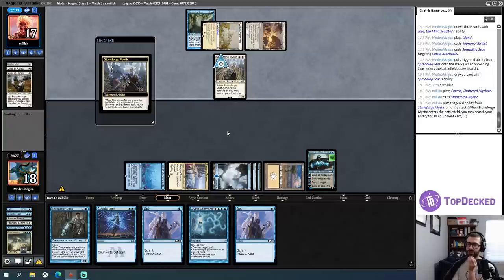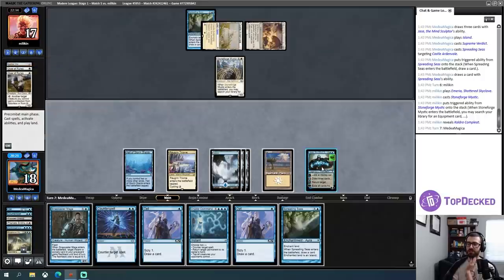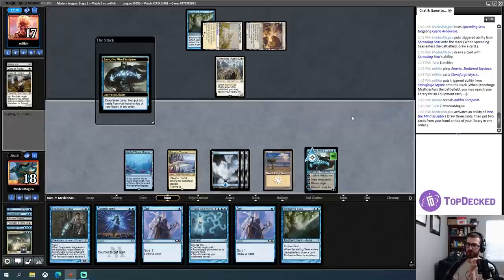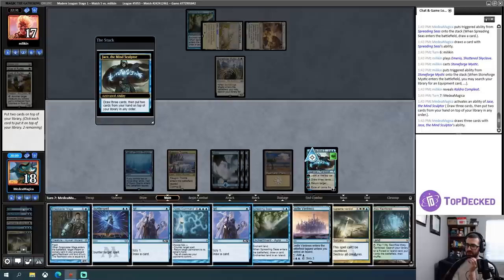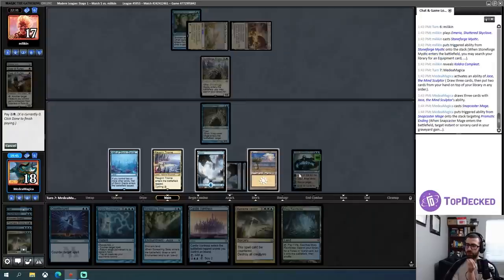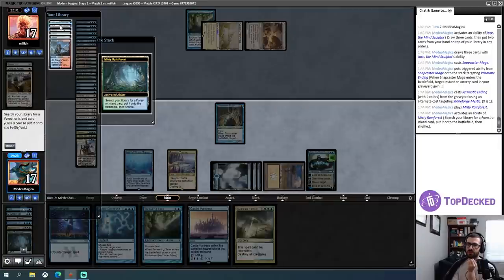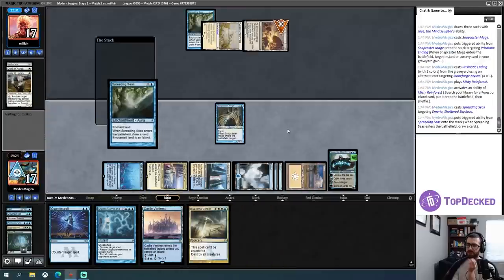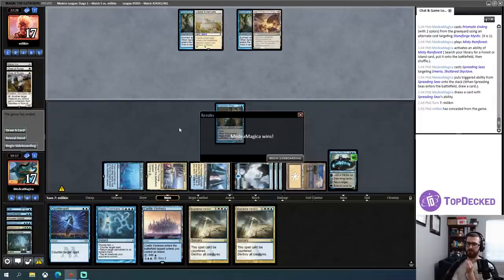That's a little annoying, but I can answer that any number of different ways. Let's just go ahead and Jace Brainstorm. If I naturally draw a Prismatic Ending — not naturally, I don't. Let's just put back these Opts and pull an island. I'll fetch these away — Snapcaster, Prismatic Ending, Spreading Seas. Dunk the Stoneforge here. Let's not redraw Opt — so tapped Hallowed Fountain, Spreading Seas, this land. I'm in good shape. And my opponent has finally given it in. Up to three and one in the league, finishing on a high note against Enchantress and Yorian.